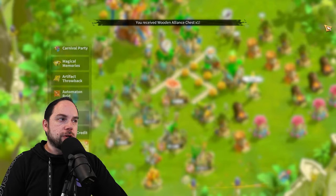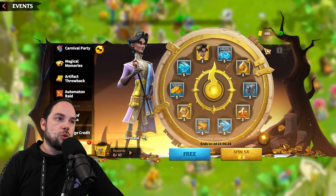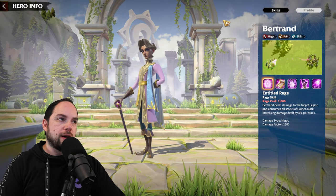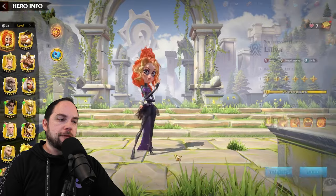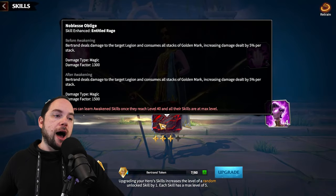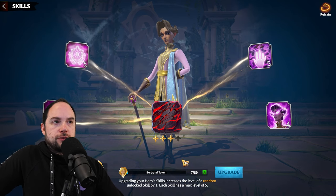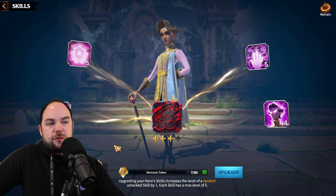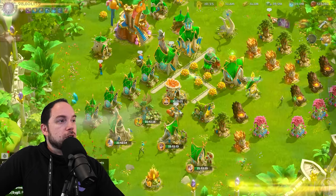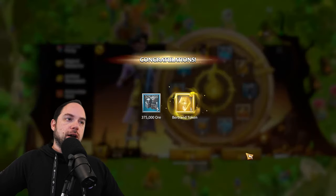This lets us go and do our spins, so let's get after it — Lucky Spins. We're going to start with Bertrand. My Bertrand is in a really good spot; he is 5554. I need to be careful — I have seven tokens already and I do not want to exceed the number of tokens I need for Bert. I'll probably finish him off with a few G2 tokens. Let's get to spinning and keep track of how many of his tokens we get.